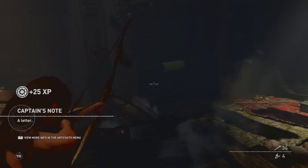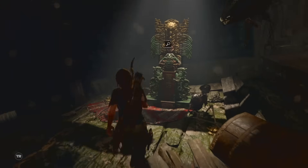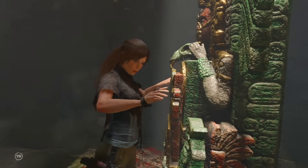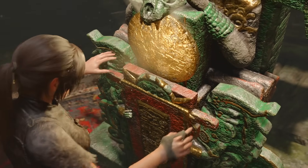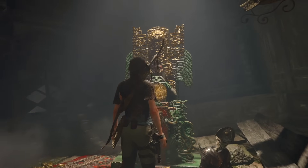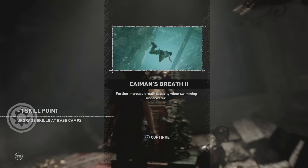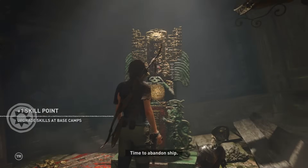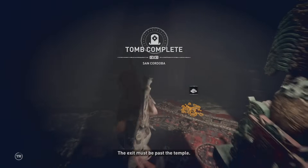I'm going to let this play out in case anybody gets stuck. I recommend working our way back to that camp we just discovered before entering these chambers. Once you get there, you can fast travel to wherever you want to go. Thanks again for checking out my video, guys. Time to abandon ship — the exit must be past the temple.